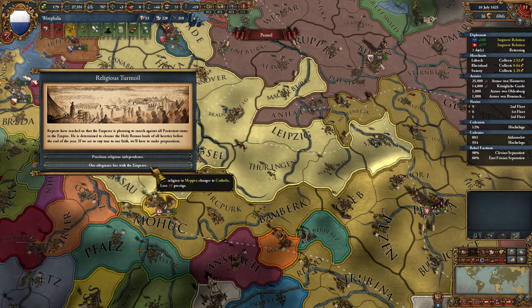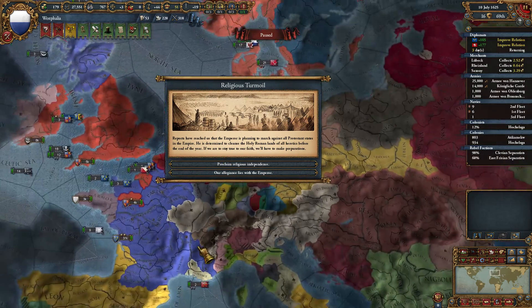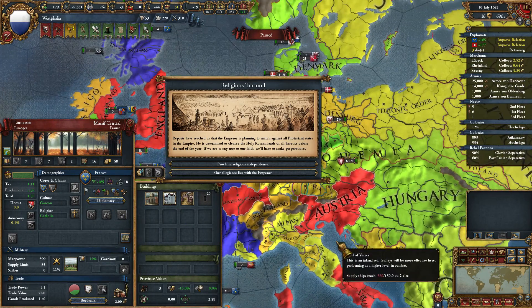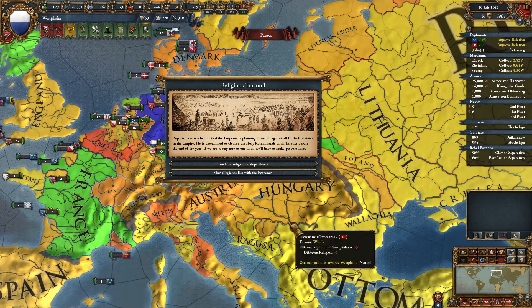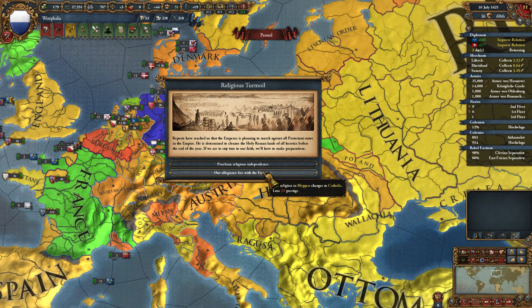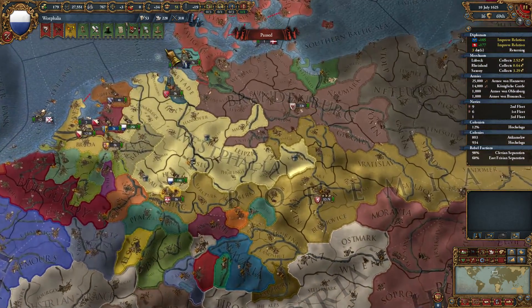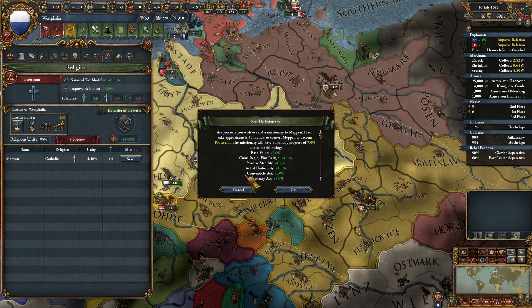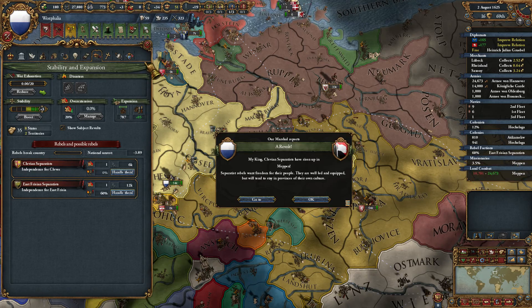We'll recall the diplomat from Brandenburg. Lose 10 prestige, and that religion changes to Catholic. So really quickly - how much do the French hate the Austrians? They pretty much hate them - it's a negative 200 there. Let's please the Austrians here for the time being, because then I can swing around and convert this right back over to Protestant. That is definitely the way we want to go there.